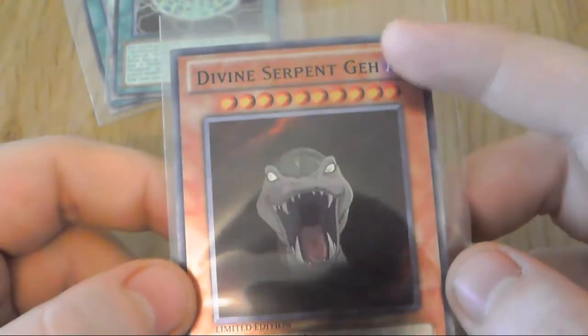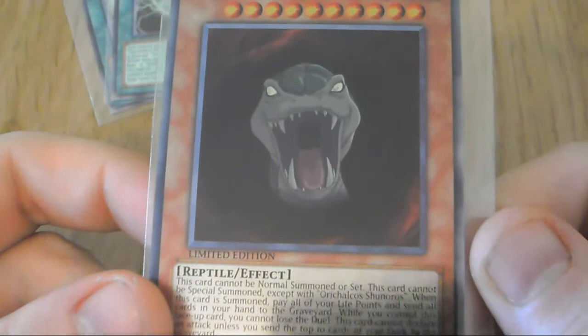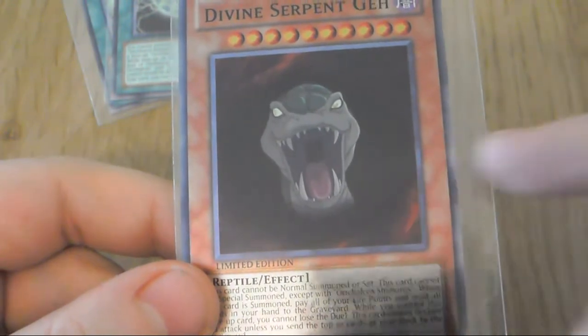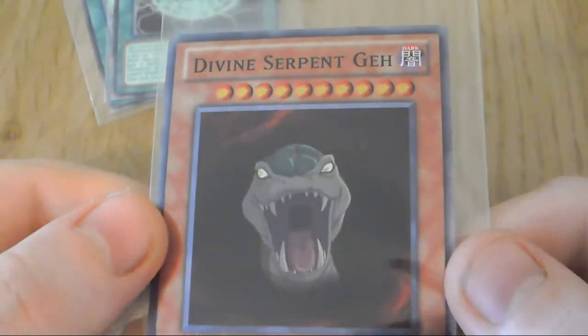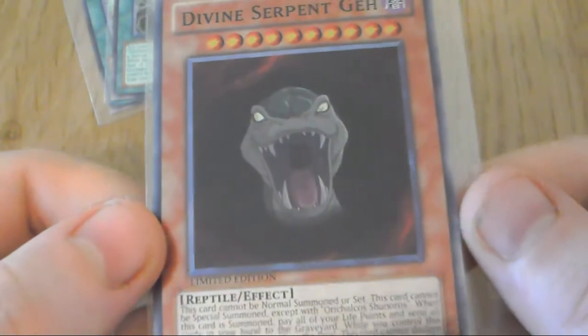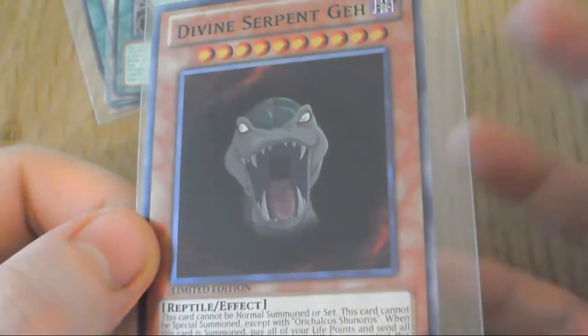Divine Serpent - I'm assuming it's Geh or something. I decided to use this artwork - many people use the other artwork which is him all curled around when he's first summoned in the anime, but I prefer this one. I think there's more impact. The effect is taken straight from the anime - infinite attack, infinite defense, limited edition. I decided to do it dark because in the anime it's like a kind of dark area scene. I've seen people make it with a fire attribute but I think dark is more to the point.